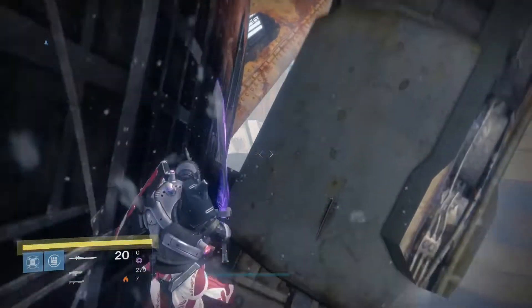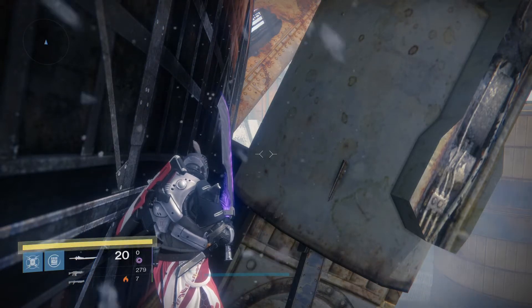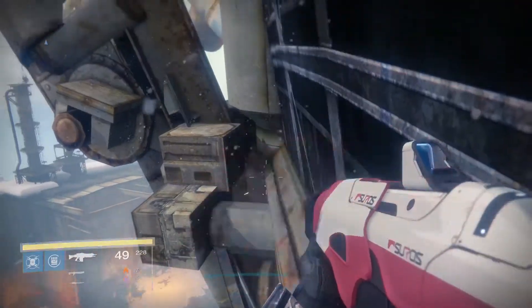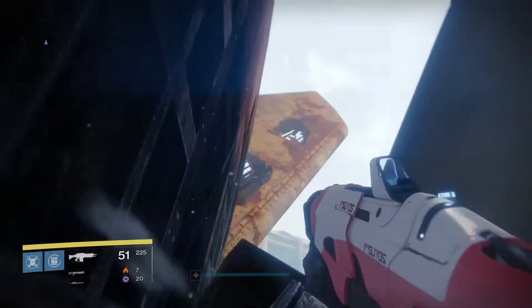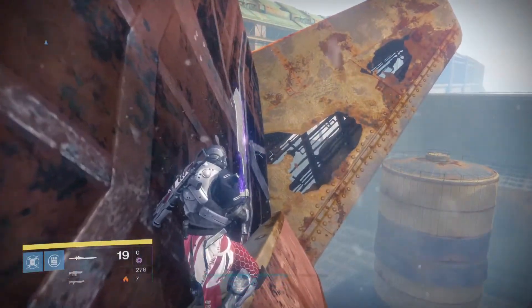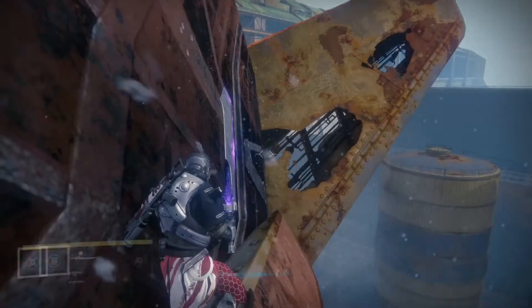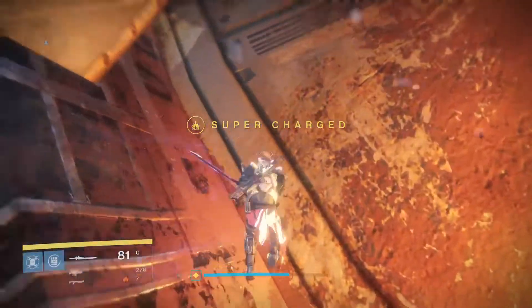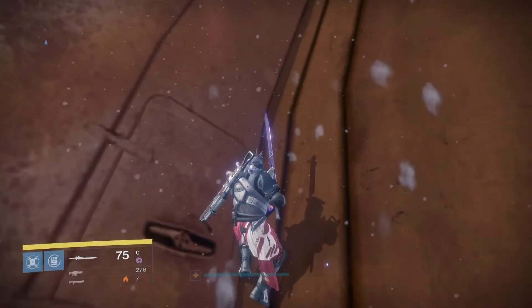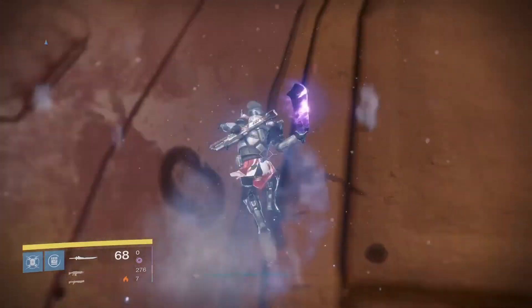So from here, you're going to want to jump across to here. Now for some reason, the Titan seems to have more issues with an invisible wall than a Hunter does, so you're going to have to be really, really lucky. But luckily, when you get to that point over there, you actually get a checkpoint once you get to that corner. So every time you fail, you can just come back and repeat the process until you get up here. I'm going to quickly refill my heavy ammo because it's almost out, and then we'll continue. We're pretty much getting there now — just come across here and keep climbing up and up and up.